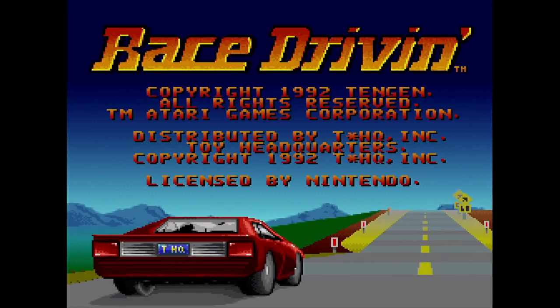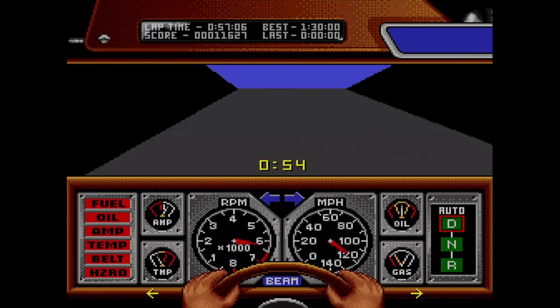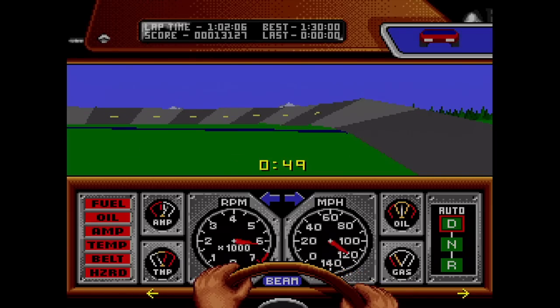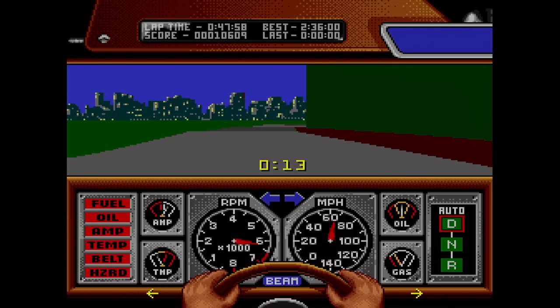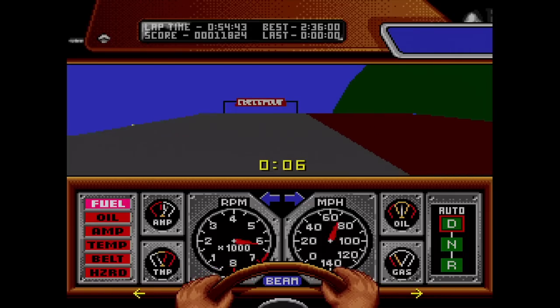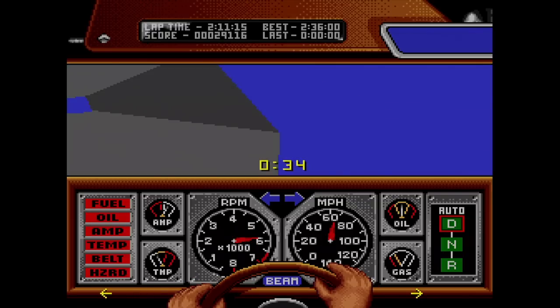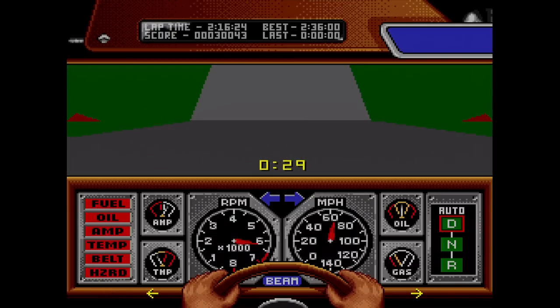Race Driving on the Super NES from THQ is a curious release. The SNES isn't known for its 3D polygon-pushing abilities — its CPU maxes out at 3.58 MHz and often runs slower than that. This game runs at an average of about four or five frames per second. Yes, this was an actual retail release that people paid money for, but we were different in the 90s. I had an odd appreciation for games like this back then.